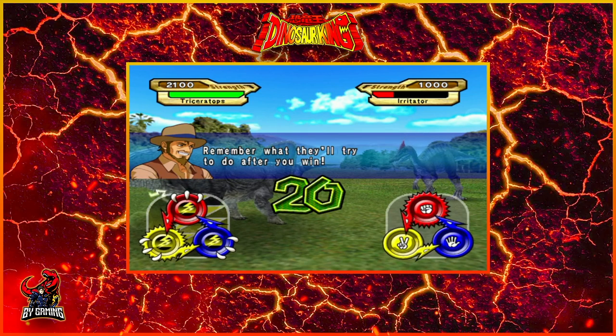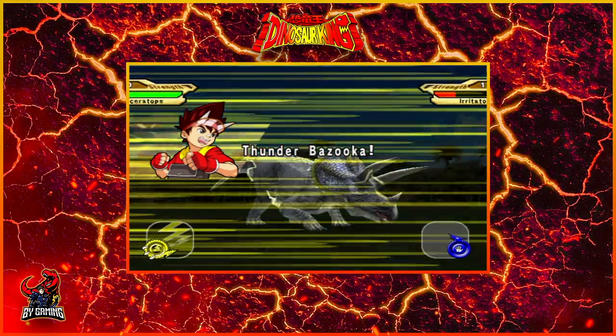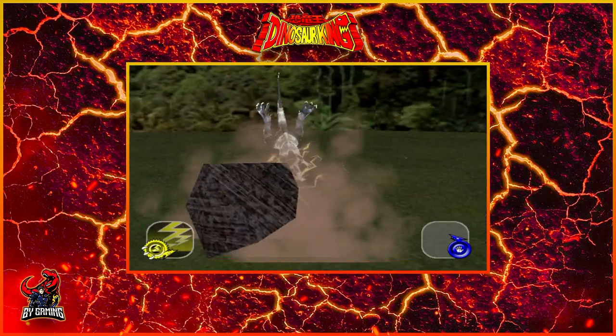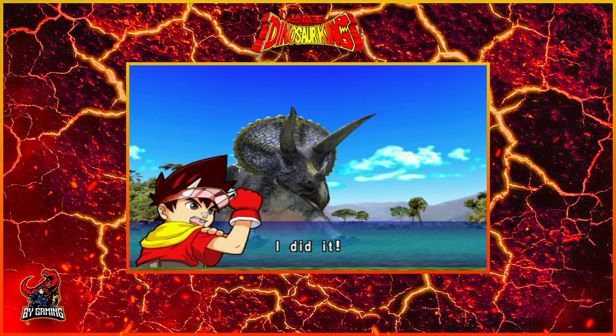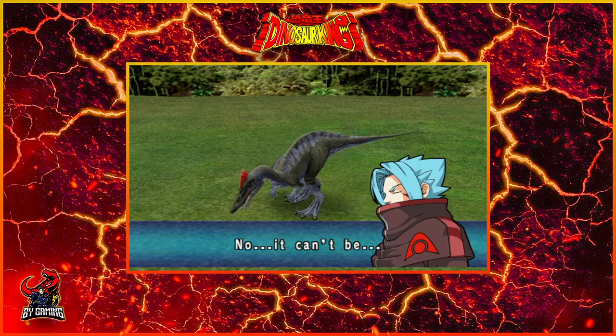They'll try to win, so we use Scissors next. And we have Thunder Bazooka, which is another move that Max likes to use every once in a while in the anime. Wow, that looks so painful. I don't even know how the dinosaurs get up after they're hit like this. Okay, that was opponent number one.